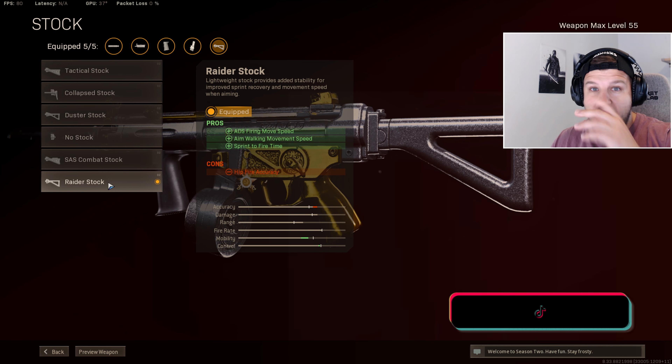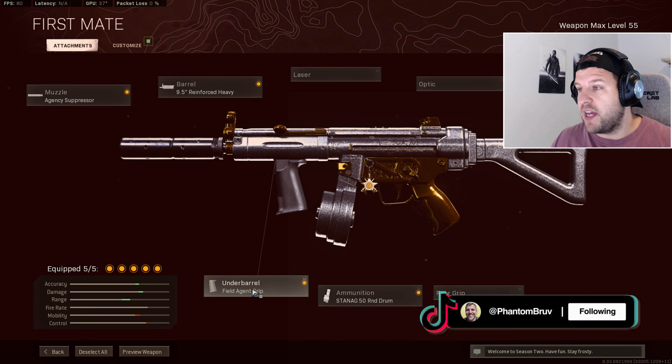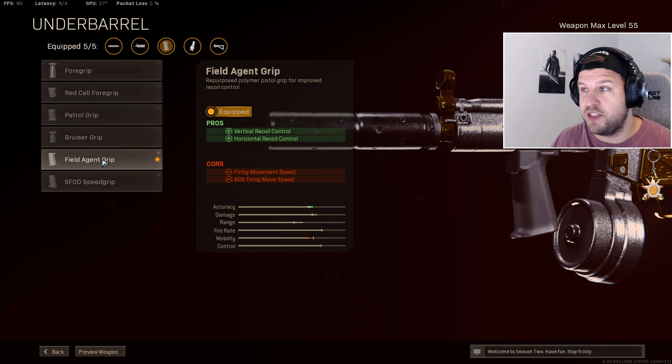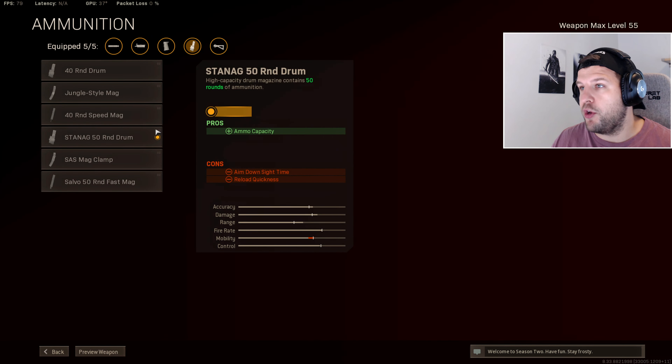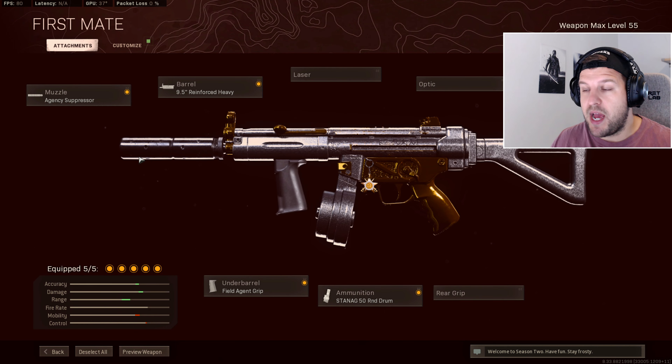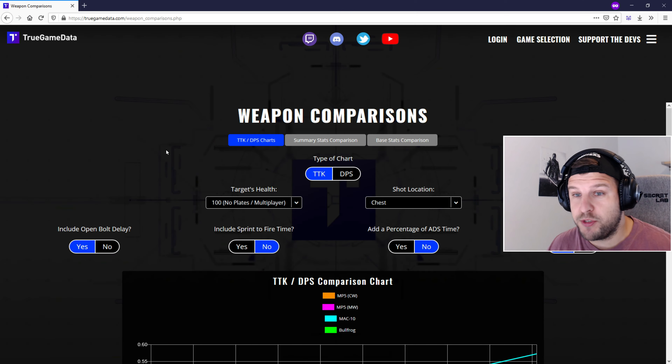So here we are. I'm about to show you exactly what attachments to use on your gun. Go select the Cold War MP5 and go straight into selecting your muzzle — select the Agency Suppressor. It gives you better sound suppression, vertical recoil control, better bullet velocity and effective damage range. Yes, it reduces your ADS, but it does have huge amounts of positives. So chuck that on there.